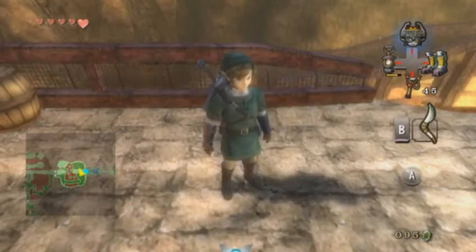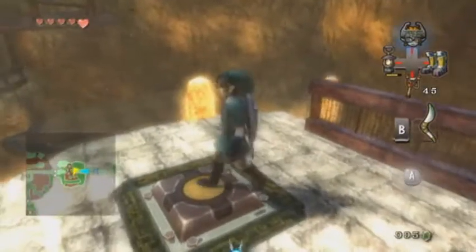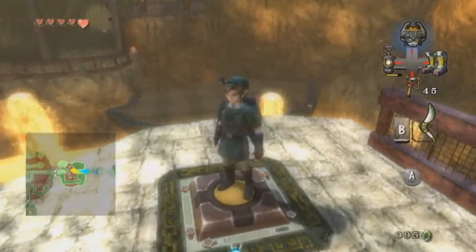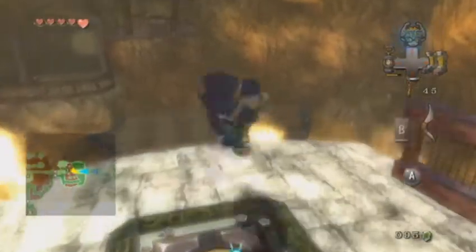Hello guys, it's Sexy and welcome back to Let's Play Twilight Princess. In the previous episode we entered the Goron Mines, aka Tath Mountain — they have many names — and we obtained one of the key shots to run low.